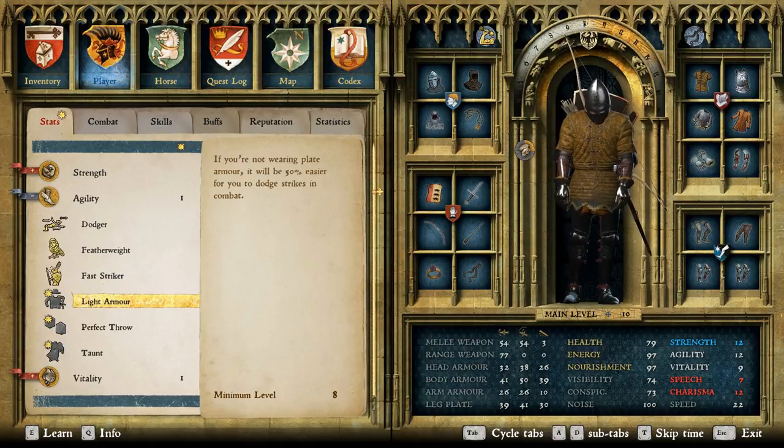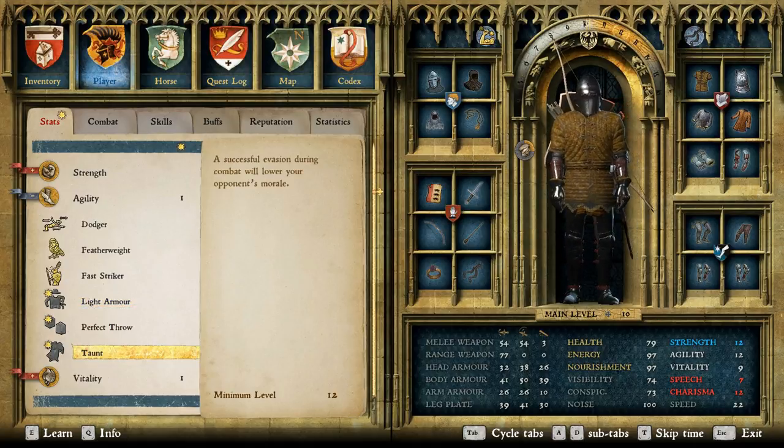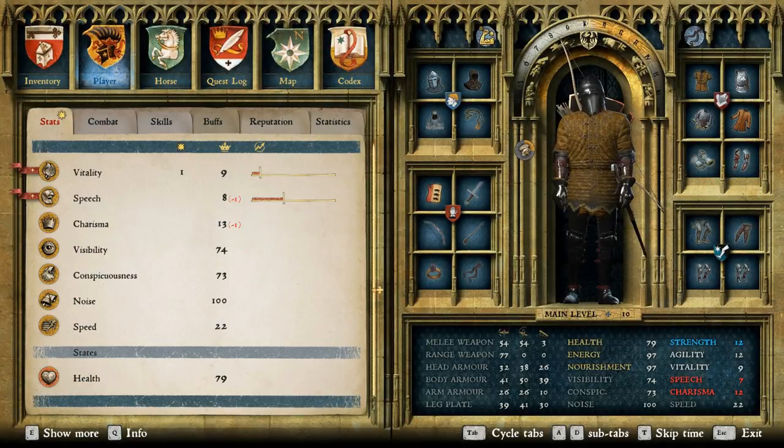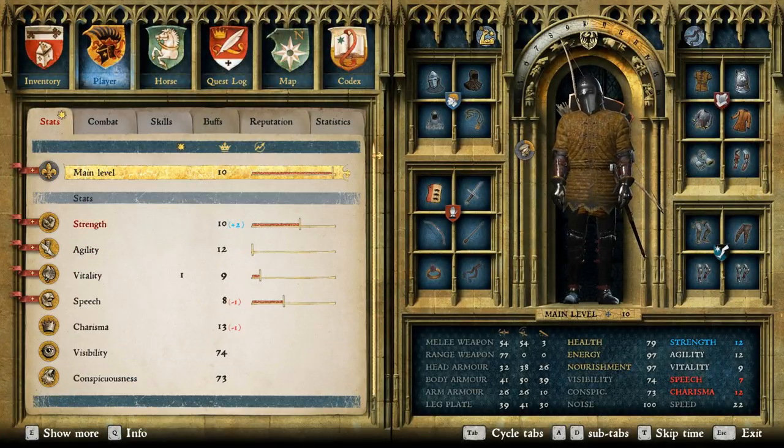Of course, none of these really go with the playstyle of the character I'm using right now, but we'll go ahead and grab this one anyway. So if you're not using Bernard or Sir Robard, I highly suggest, when you're in town, duke it out with him.